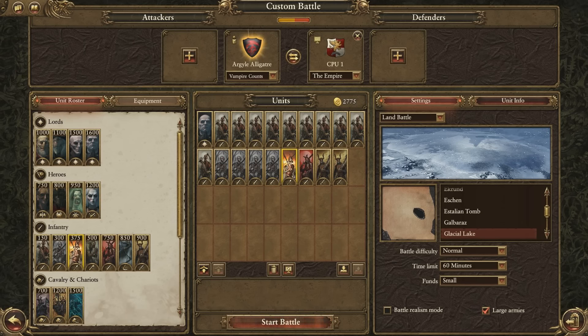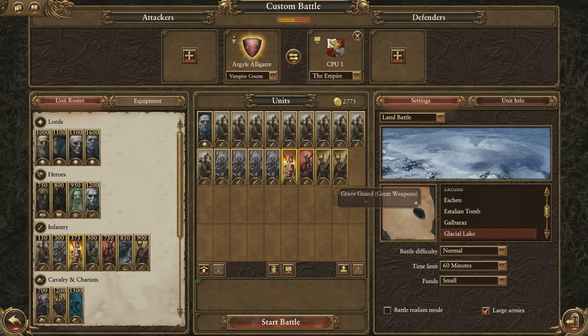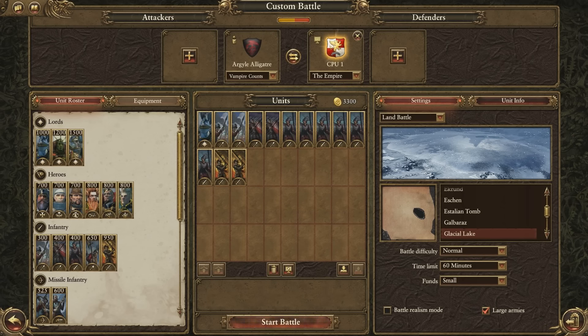Hey guys, I just got done watching Game of Thrones and I thought it would be a really cool idea to simulate a Game of Thrones-esque battle here in Total War Warhammer since all the pieces are in place. I'm gonna be the Vampire Counts led by Manfred, who kind of looks like the Night King himself, and we're gonna have all these zombie units with some skeleton warriors, spearmen, Graveguards, and stuff like that to be kind of like the White Walkers in the snow.